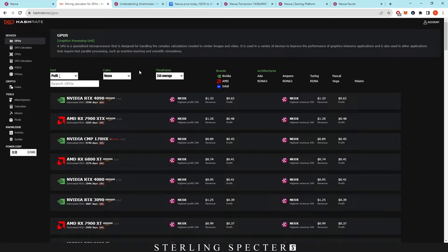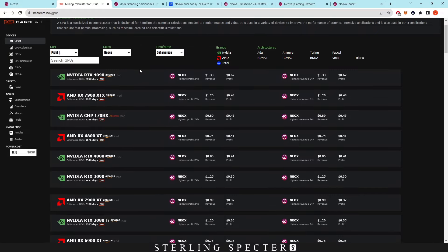Right now the profitability isn't that great, probably because Neoxa uses the KawPower algorithm which runs very hot on mining rigs. KawPower is definitely the hottest algorithm for mining — by comparison, Ergo, Blake3, and Kaspa run much cooler. The main stipulation I have with mining is that it's very intensive, which leads to wear and tear over time. Looking at profitability, at 10 cents per kilowatt-hour we have around 62% profit at current price, though that can change.